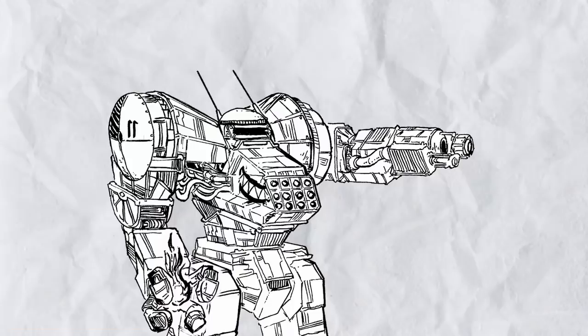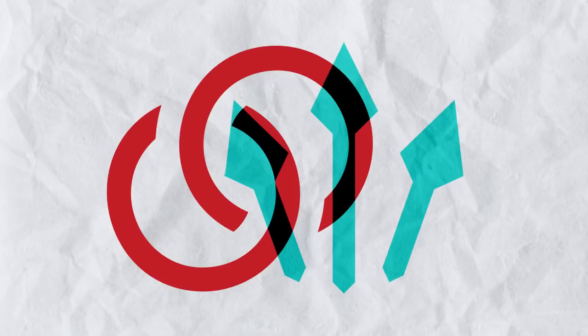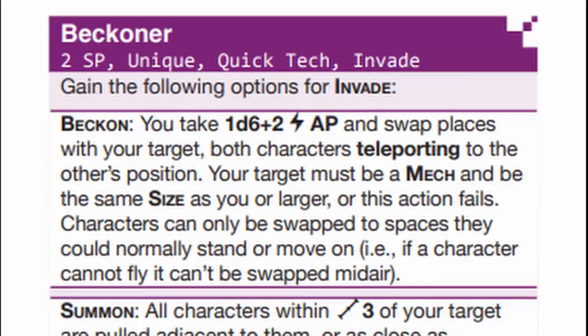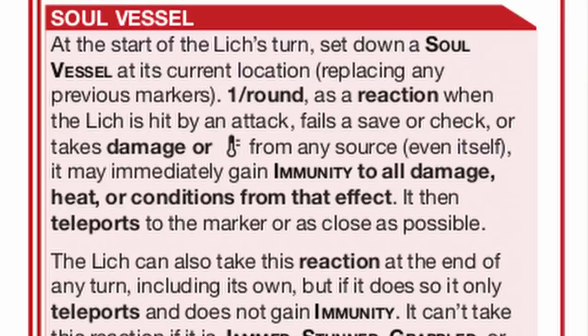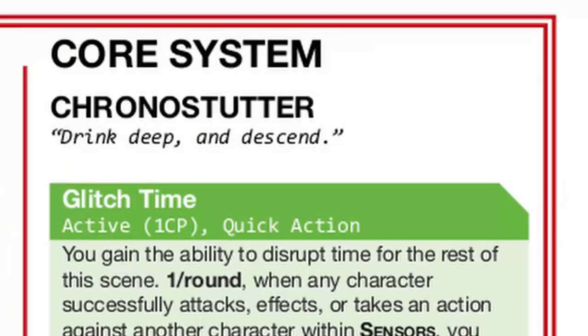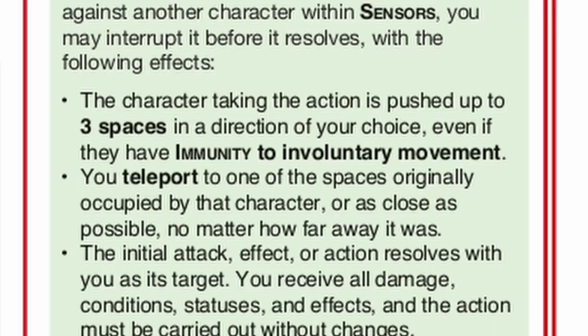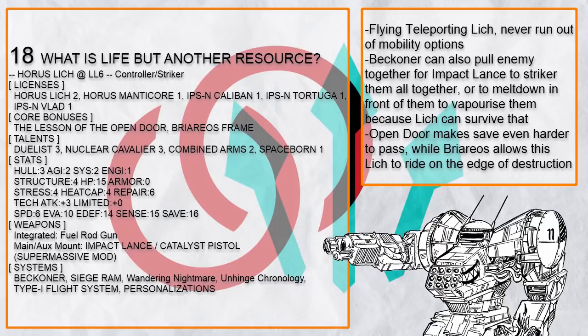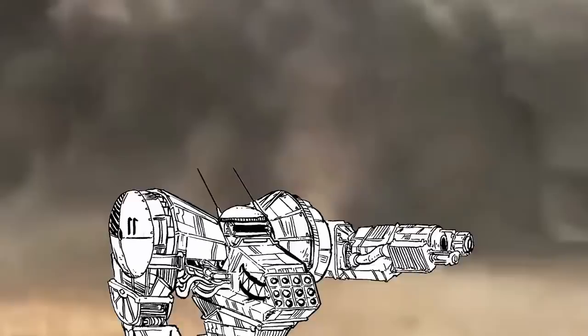It's still better to utilize all of a mech to make the best of it, like how controller/striker Liches do. This is "I Drank Deep and Killed Him" — because teleporting right in front of someone with Beckoner and then activating Comet next turn to murder everyone is hilarious. You can also beckon someone to switch places with them, then activate Soul Vessel to reverse the damage and send you right back to your original spot with your victim. Every self-damaging system is absolutely safe to use with Lich. There's also a very expensive and hilarious way to get to a target: activate Glitch Time, buff an enemy, then stop time to steal it off them — and now you are buffed with systems that should have been impossible to self-buff, and the target is in your murder range.